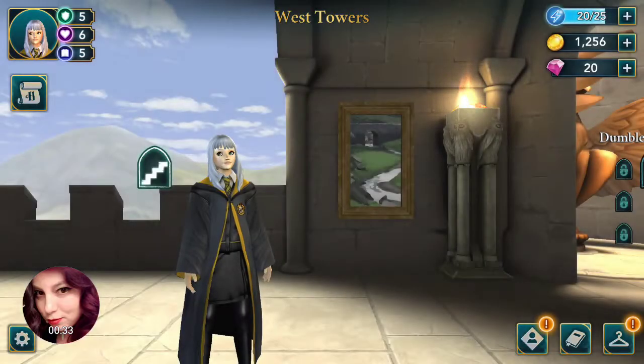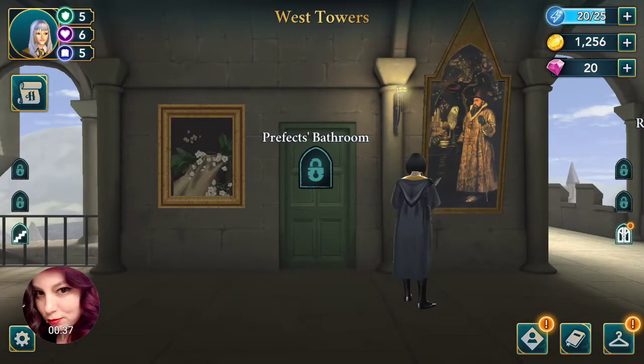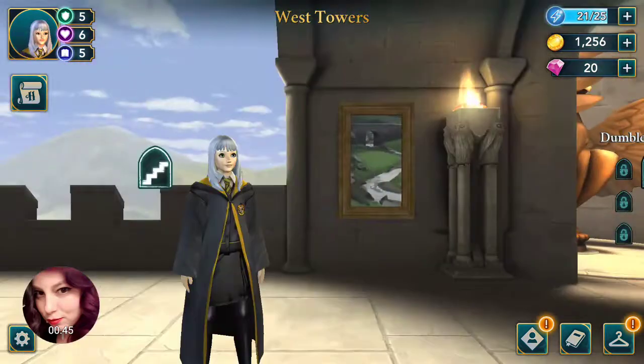In the West Tower, if you travel along here, the painting next to the Prefects Bathroom — tap it and they will drop the fruit, giving you one more additional stamina.